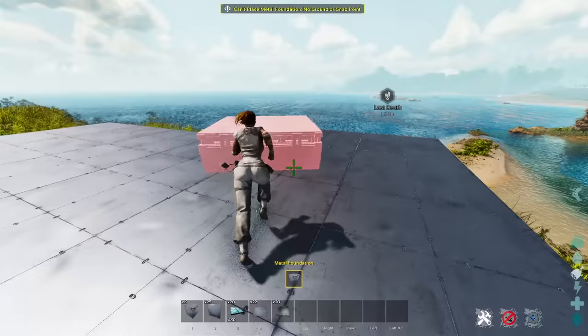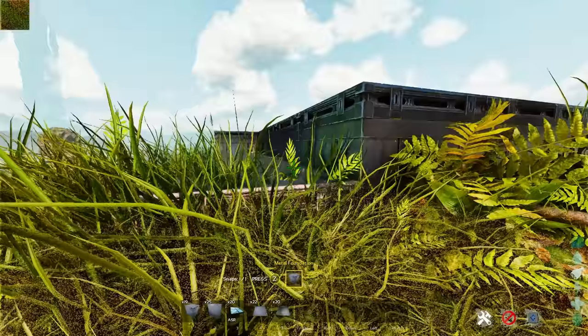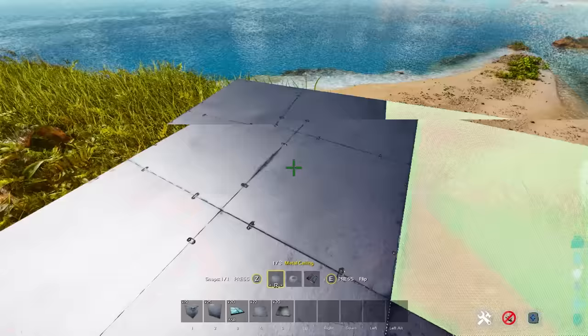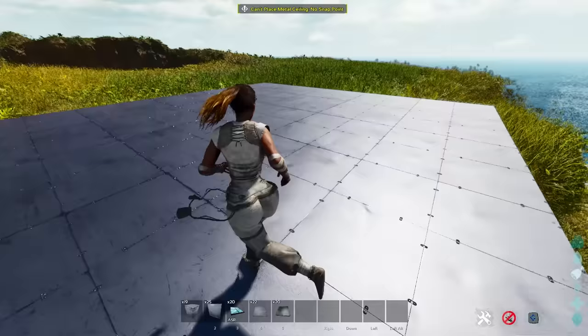If you don't have a flat area, even though this can be a flat area, if you aim towards the top it'll actually raise your foundation up to meet the edge. In some cases that might be a little too low, but you can carry a couple of ceilings on you — ceilings actually perfectly line up with foundations now, so you can make that perfectly flat area for OCD builders like myself.